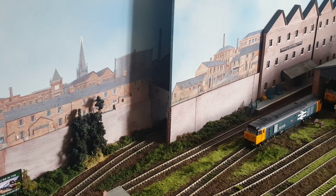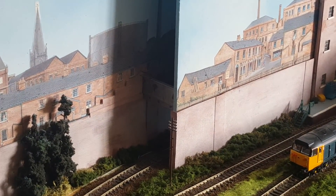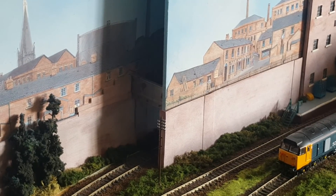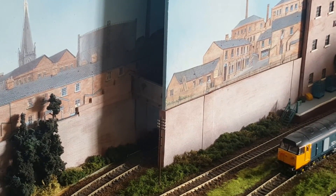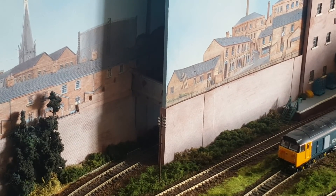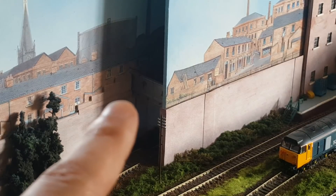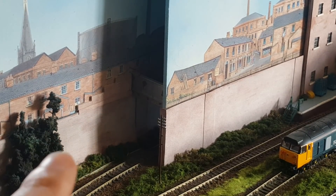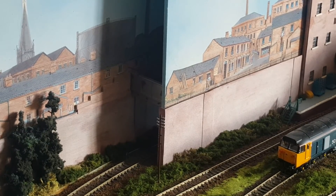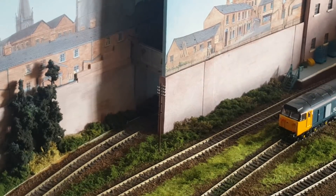If I zoom in, that's basically the exit to the fuel yard. I've added warehouses on the back wall there, and also a new girder bridge out of scraps, just blended into the wall. That gives it a more finished and presentable look.